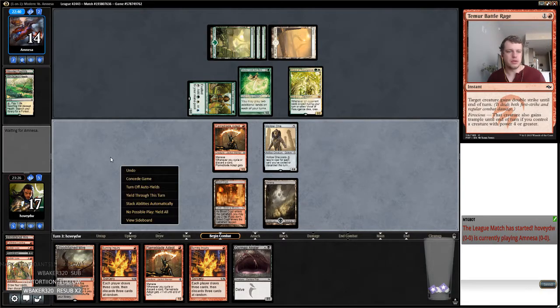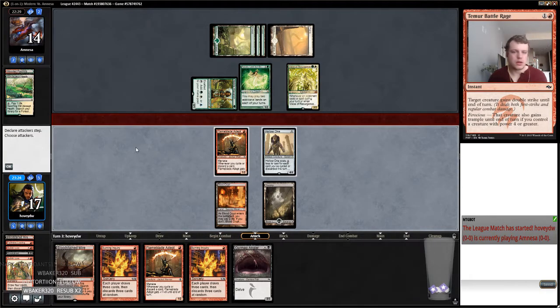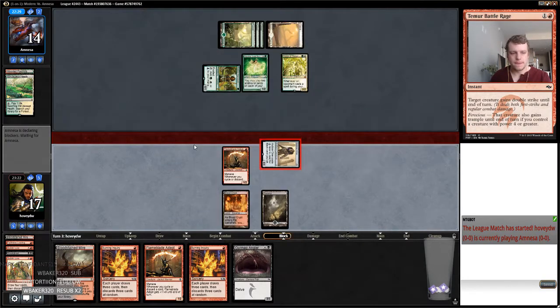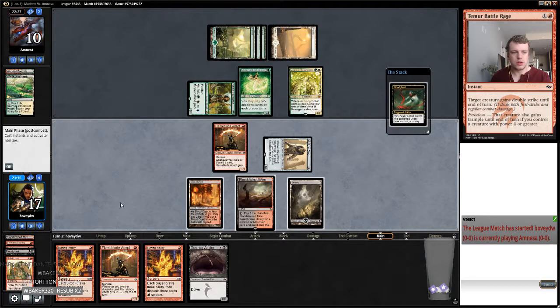I do have a mountain in this deck, right? Let's just make sure that we have a basic to fetch. I do have three mountains and two swamps, and one Stomping Ground for my Ancient Grudge.